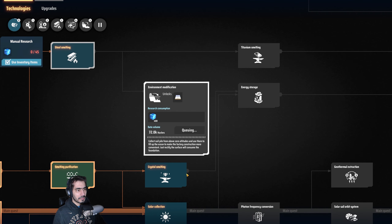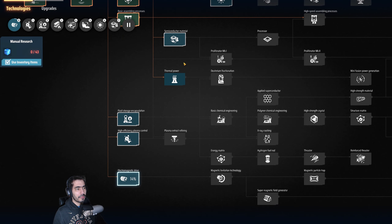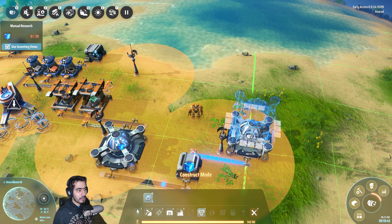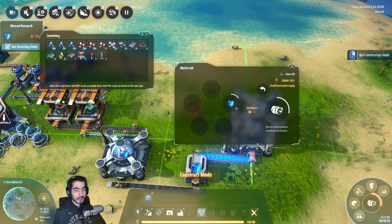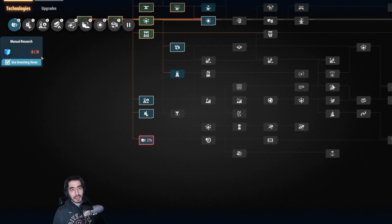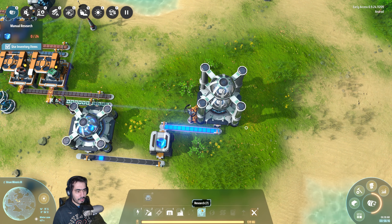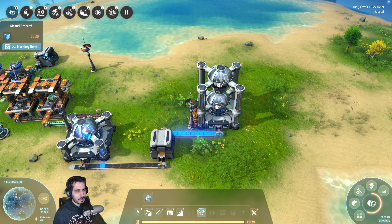I want to consume all of the blue matrices — blue cubes — so let's set up research and make sure it doesn't stop. I'm going to queue as much as possible. Everything that's blue, I'm just going to queue. One of the good things about this game is that you can stack buildings, and research buildings is one of them. I can just stack them and that doubles my building capacity — making twice as much research as before.